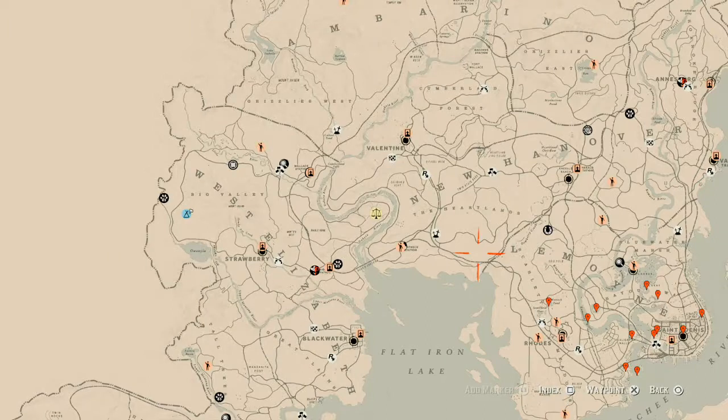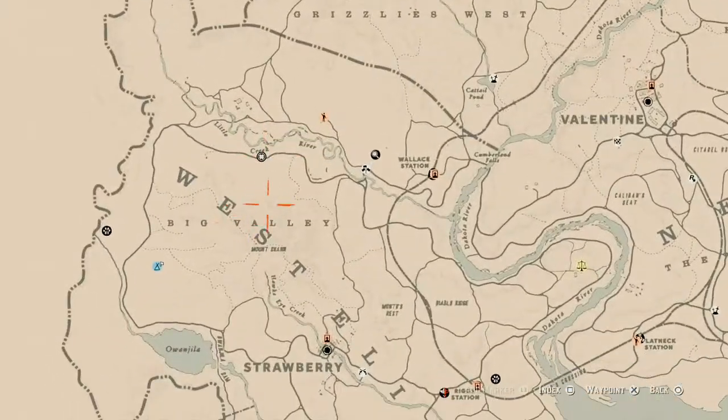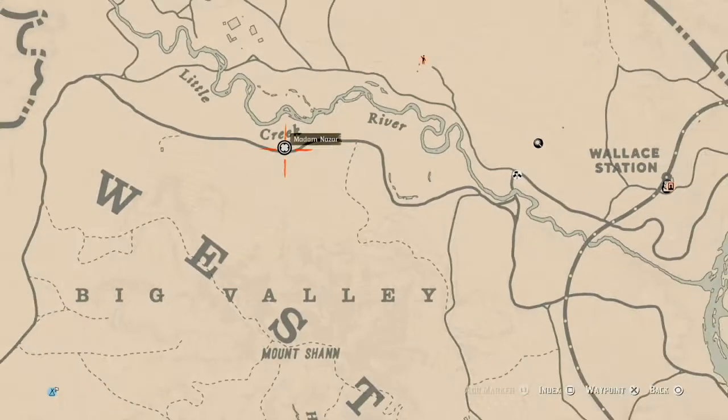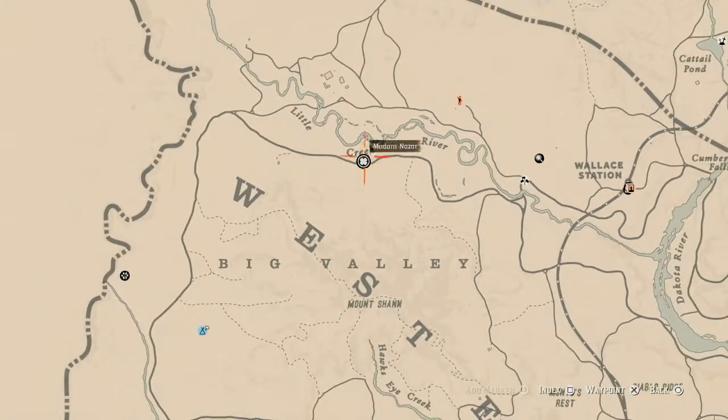Speaking of Madam Nazar, let's get to her location. Today, Madam Nazar is right in Big Valley, right above Strawberry. She's right here underneath the word 'creek' in Little Creek River — baby is here as well. She will be here until 2 a.m. Eastern Standard Time, New York time zone, East Coast time zone, for those of you who don't know or are not in America.